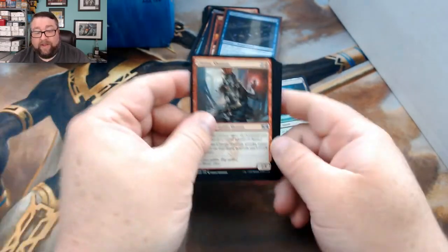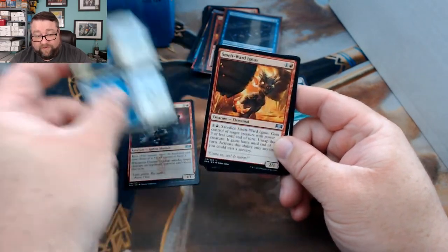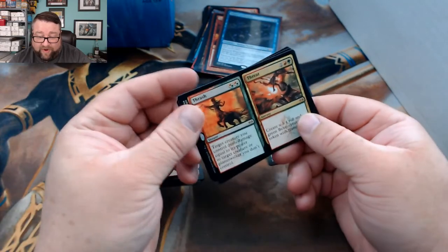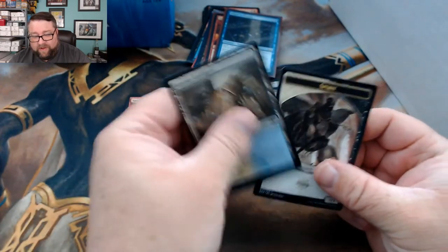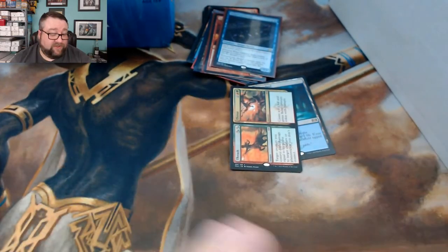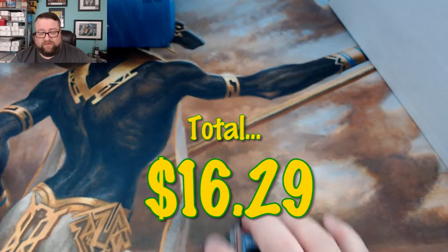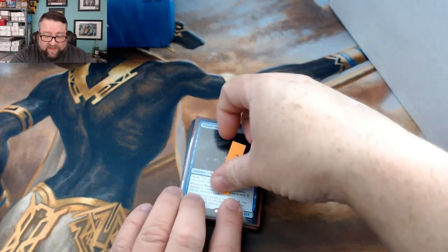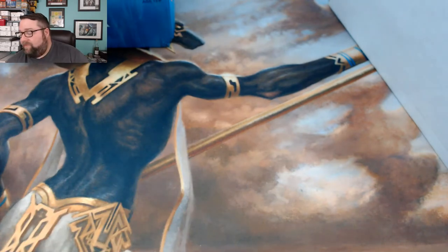Pack two for MTG Hermit: we got Clamor Shaman, Depose and Deploy, Smoldering Tarkatog, and then Thrash and Threat — not too shabby, I'm a fan. Congratulations, those are the cards you got right there.